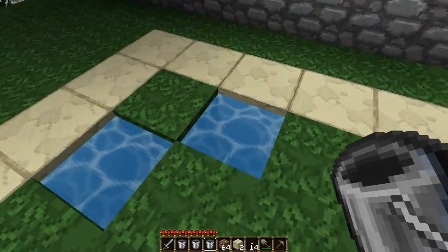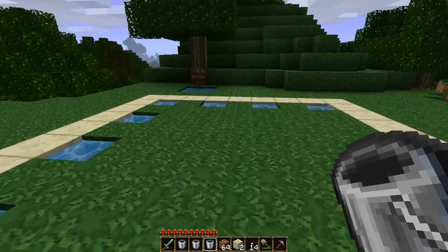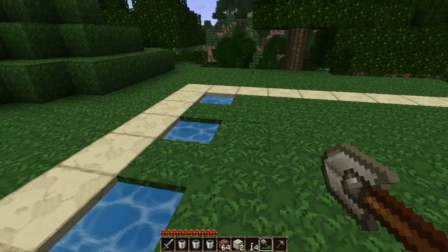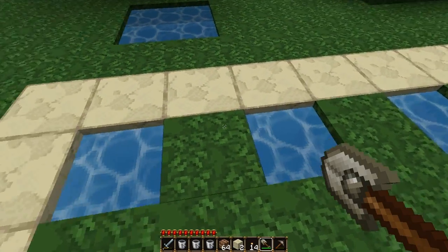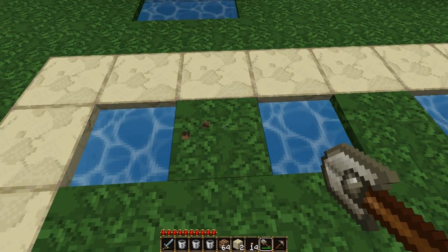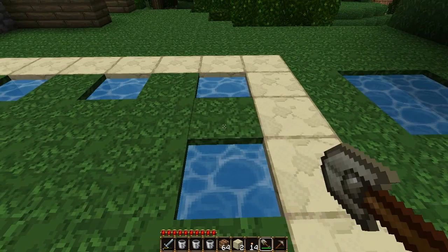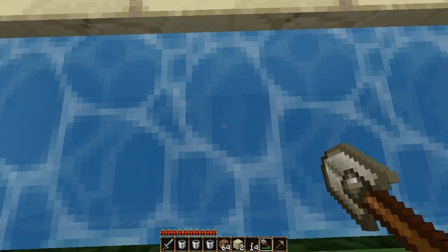Once you have your water set there — as you can see at this end, I just kind of went catacorner for the last spot, and it will still work that way. But once you've done this, what you're going to do is create infinite water sources using each one of these areas. When this water block and this water block meet in the middle, as long as there's a block underneath, it creates an infinite water source right here.